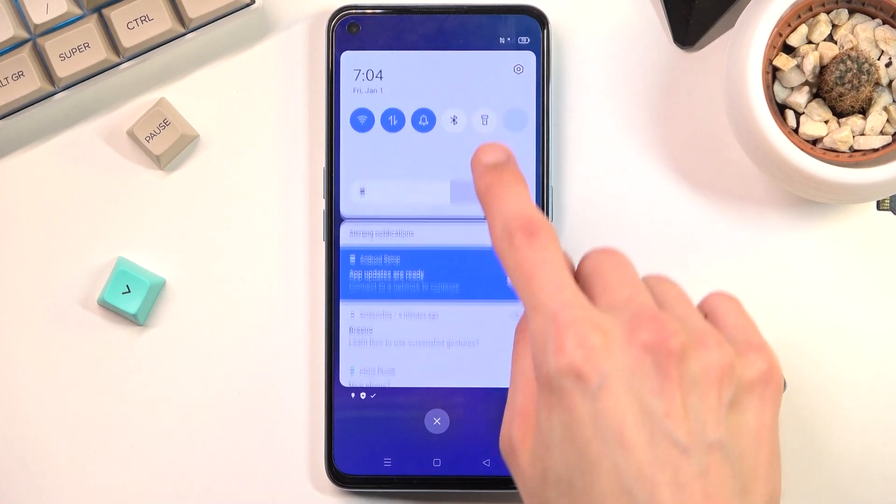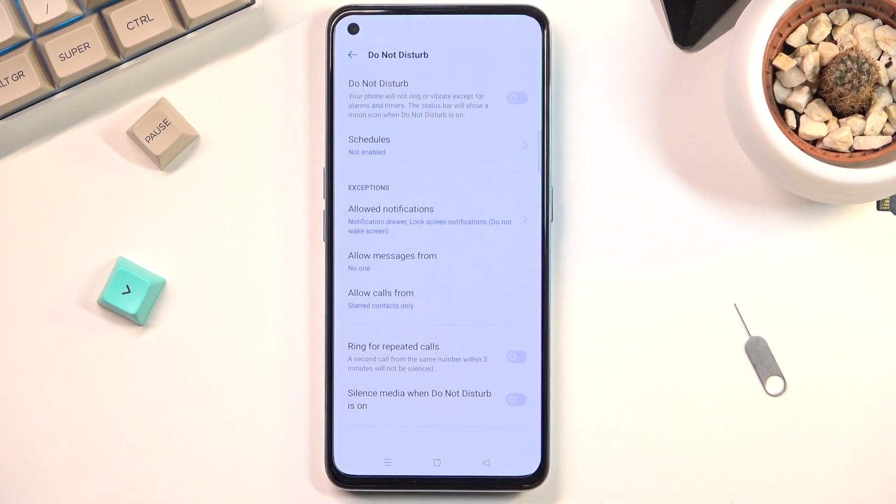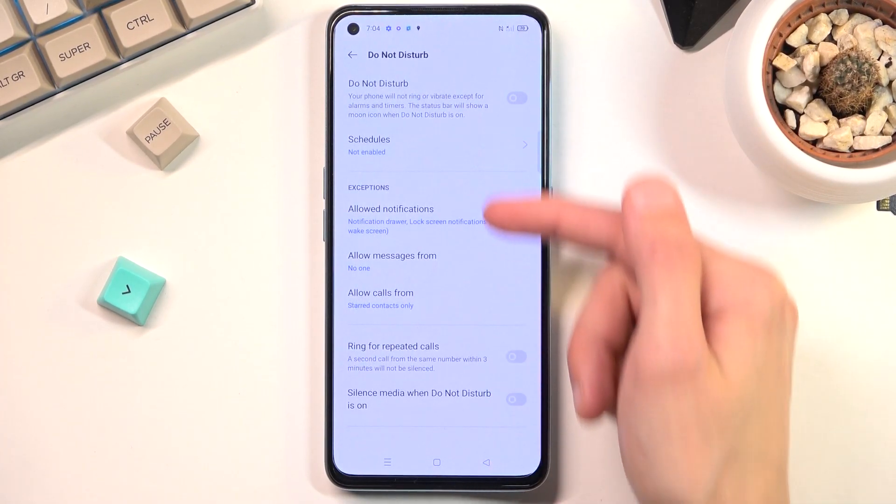To get started, pull down your notification panel and look for the toggle right over here. You can tap on it to turn it on with the default settings, or you can hold it to be taken to the settings where you can customize it to your liking by tweaking all these settings right here.